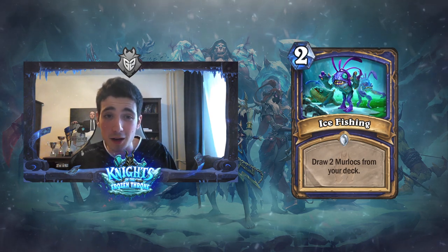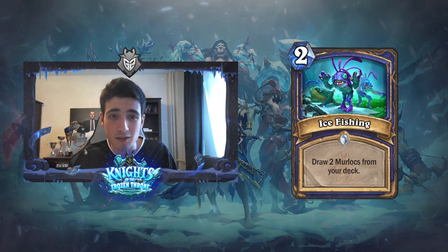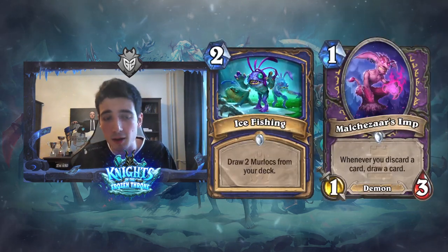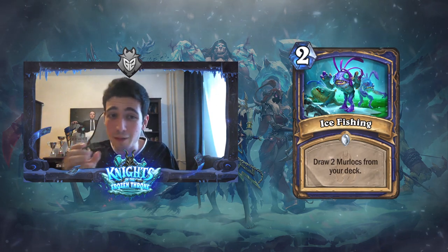Plus the biggest thing: Warlocks already have a good way of drawing cards. Lifetap is a great hero power, so that's why Sense Demons isn't seeing that much play. For card draw to see play in Warlock, card draw has to be insane. This card, on the other hand, is for Shaman.